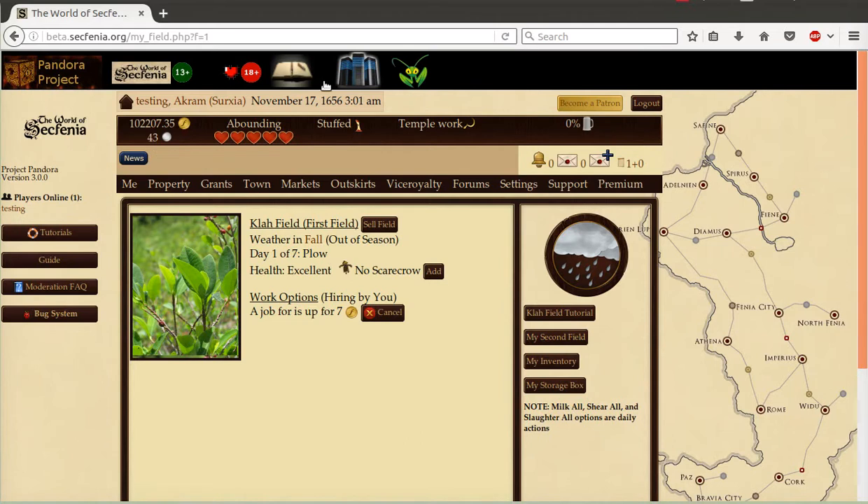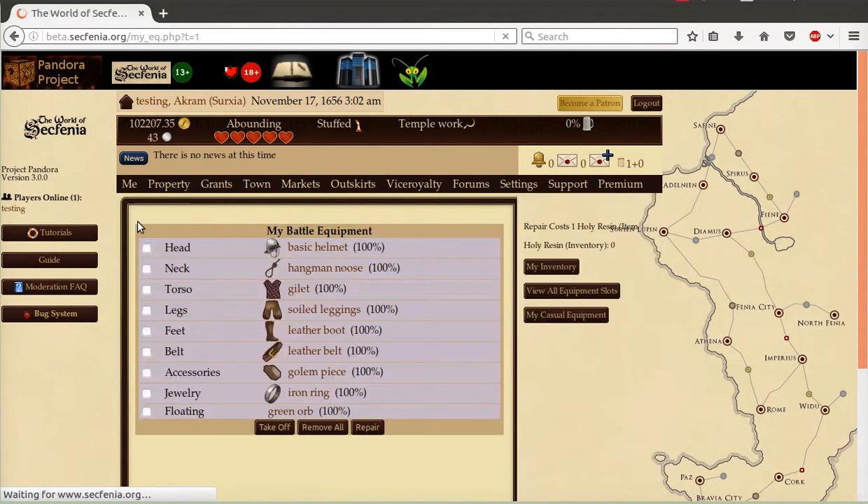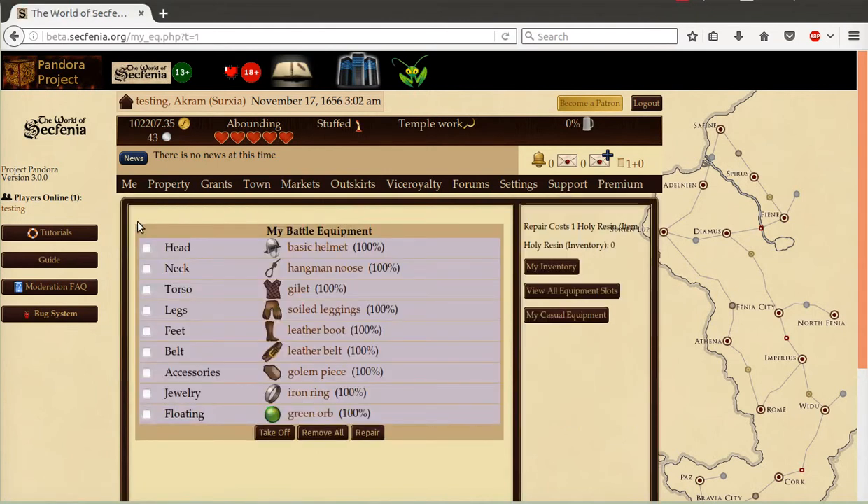We have also touched up the equipment area as well. My Equipment has been relabeled to My Closet to avoid confusion that some players have had. In addition, players have often said that they desire to have a set of equipment for battle and one for show. This would give a lot more RP opportunities as well. You'll notice that you can take off individual ones or even repair them. And the Remove All button here was added specifically by the request of Baloran — I know he's waited for it for years and I'm happy to deliver it.